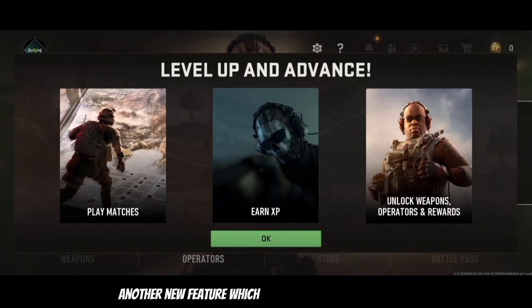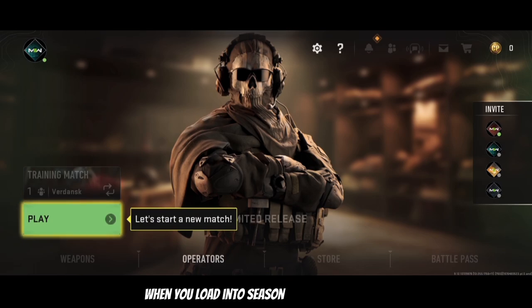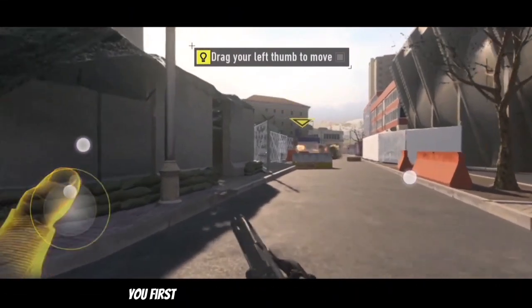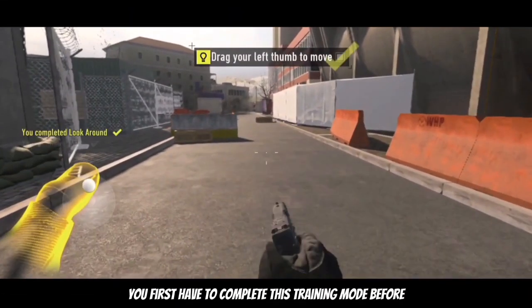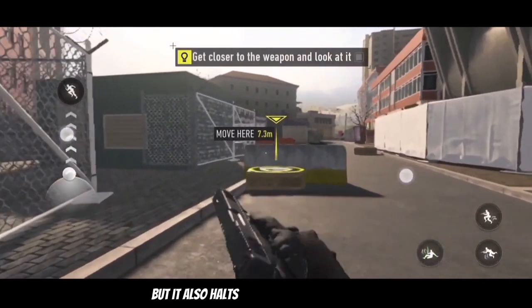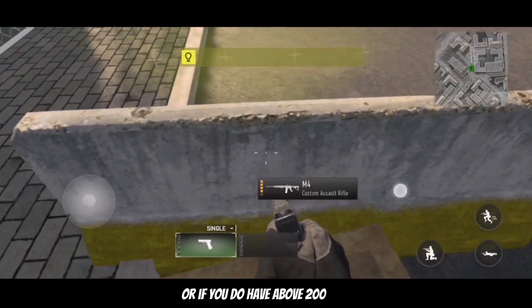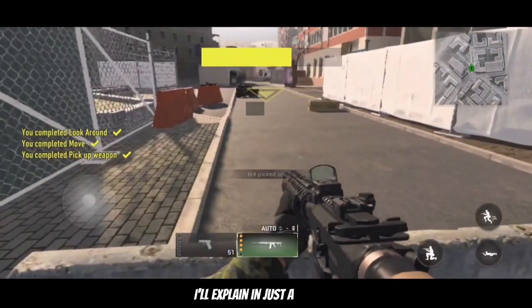Another new feature added into the game is the Training Mode. When you load into Season 2 for the first time, you first have to complete this Training Mode before you have access to the rest of the game. It is pretty nice, but it also halts you from playing if you are not in Australia or if you have above 200 ping — I'll explain in just a moment.